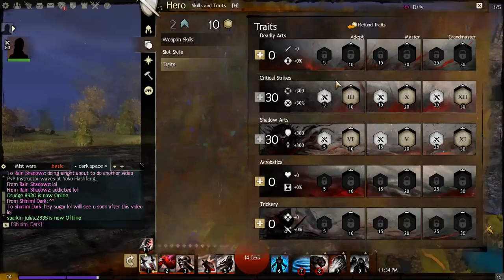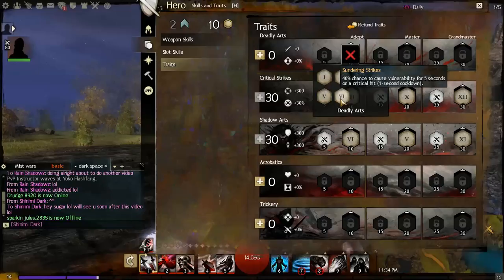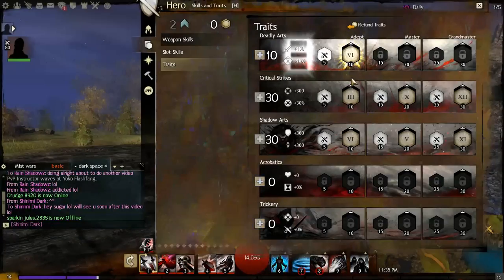We have 10 points remaining. Looking at the Power tree for something ninja-themed, we find Shuddering Strike — a 40% chance to apply Vulnerability on critical hits. Vulnerability in Guild Wars 2 is a condition that increases incoming damage to a target by 1% per stack, and it stacks in intensity. Since we're a ninja wanting to do maximum damage in a short time, we'll pick Shuddering Strike to round out the build.